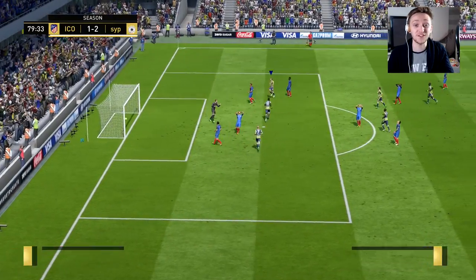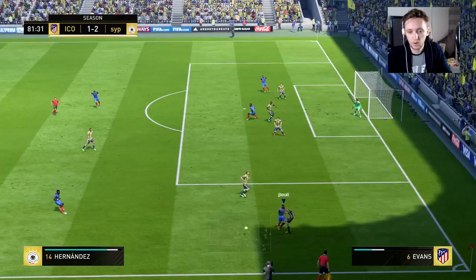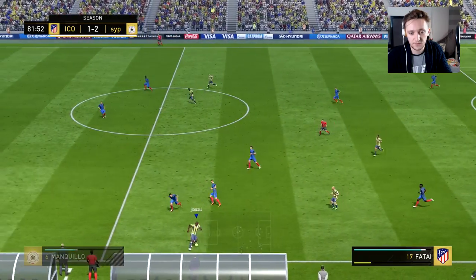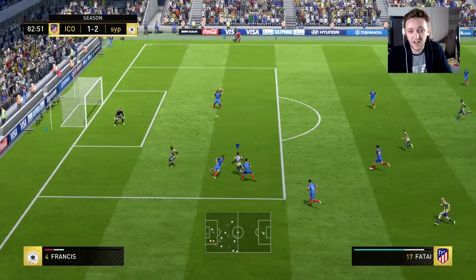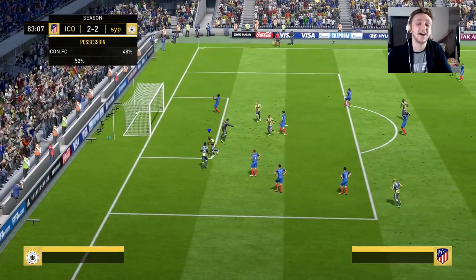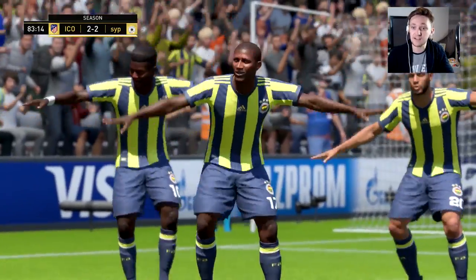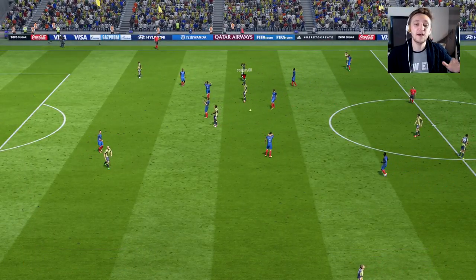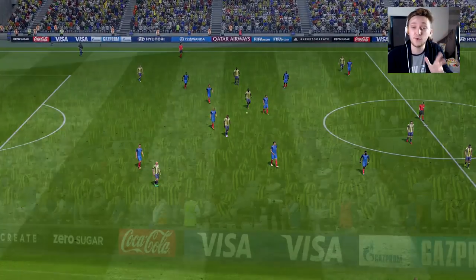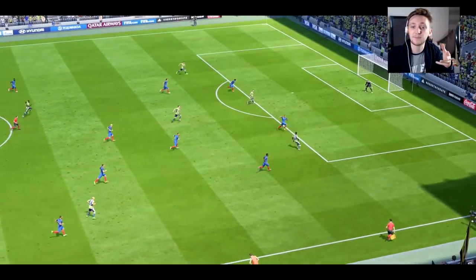Second half — Chambers scores again from nowhere! What is his shooting stat, it must be 99! Johnny Evans finds Matt Phillips, Robin gets it to Fati who has decent pace and is fresh. Fati cuts inside the box — and scores! It's 2-2 at 83 minutes! The substitutions have worked perfectly. Fati gets his first goal for the team with a lovely finish. The final whistle goes — we salvage a 2-2 draw.